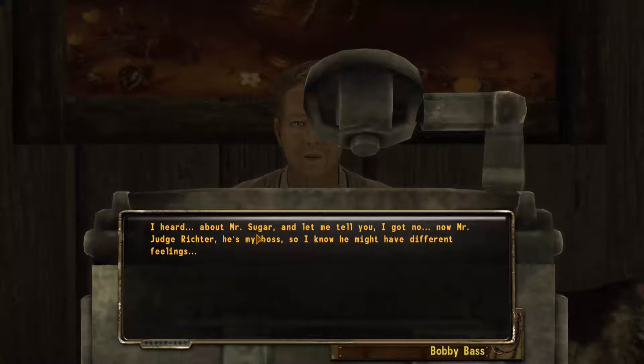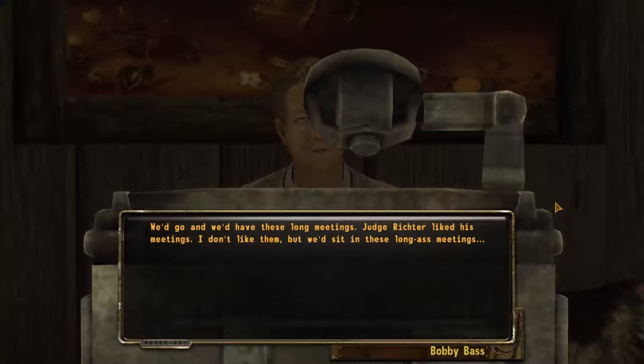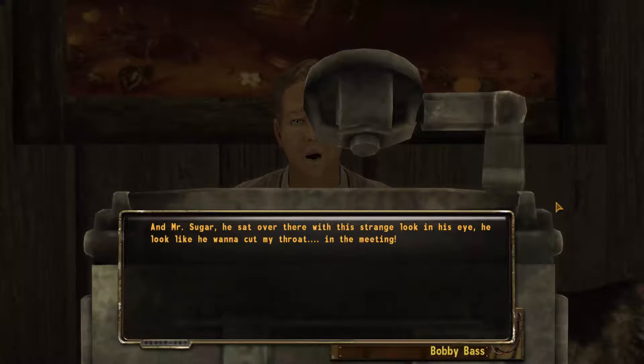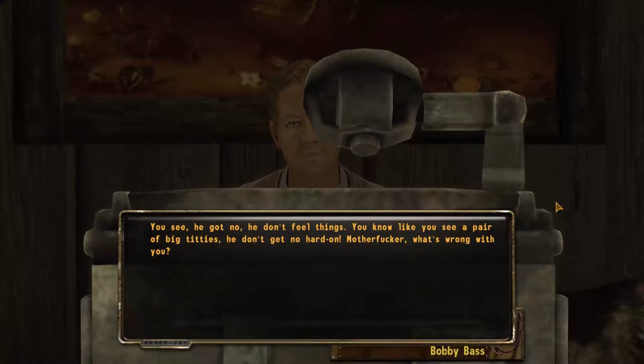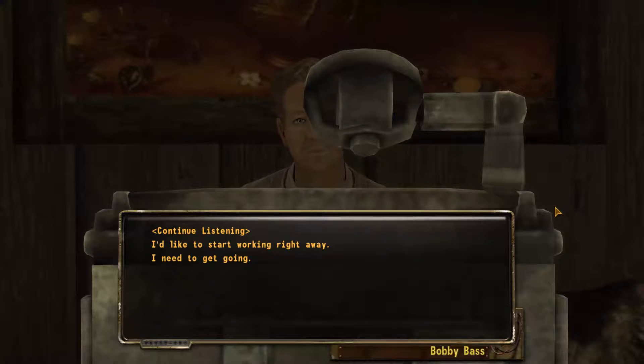We have these long meetings — Judge Richter liked his meetings, I don't like them. But we sit in these long meetings, we talk, we try to make normal conversation. You know, I try to be a normal person — talk about the weather, sex, normal things. And Mr. Sugar, he sat over there with this strange look in his eye. He looked like he wanted to cut my throat in the meeting. I thought he was one of them sociopaths — you know, he got no feeling, he don't feel things. That's not normal human behavior.